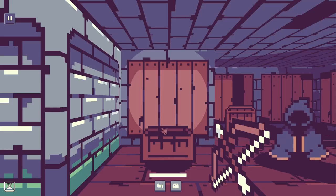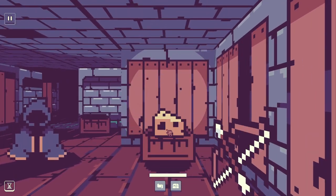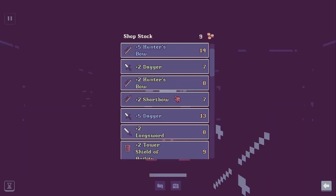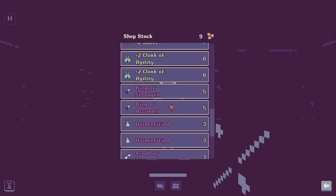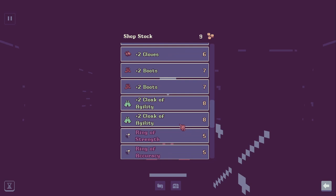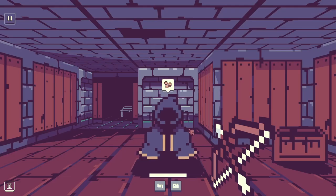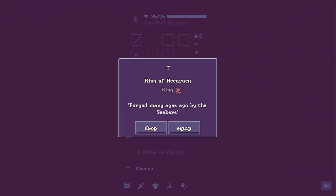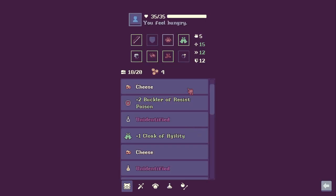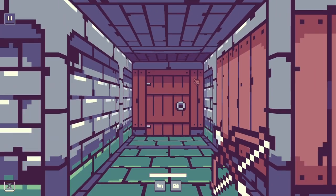What do we need? We could use a ring — we can't use a shield because we're using a two-handed weapon. A ring of strength or ring of accuracy — I feel like a ring of accuracy would do us quite well, and maybe a cloak of agility if we have enough before the end of the level.